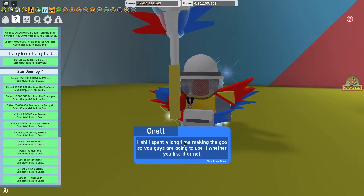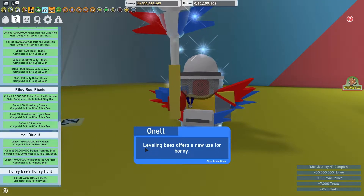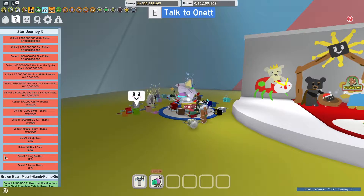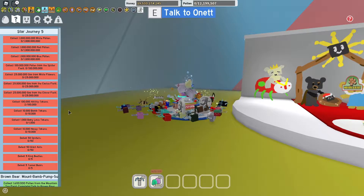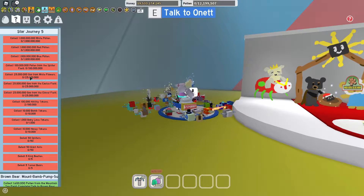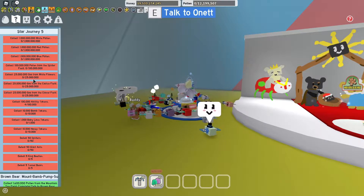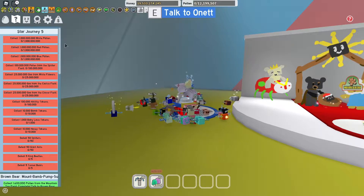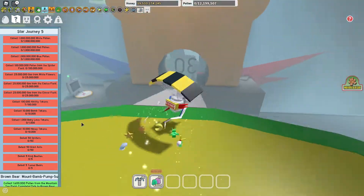So now I can finally actually complete it. That was alright. So we're just gonna grab this last Star Journey quest, and I think we actually get a Star Tree for this. This one is: defeat five tunnel bears, defeat five king beetles, 50 giant ants, 50 spiders, 10,000 honey tokens, 1,000 baby love tokens, 10,000 bomb tokens, 100,000 ability tokens, 25 million glue from the clover field, 25 million glue from the cactus field, 25 million goo from the white flowers, 100 million pollen from the spider field, 1 billion blue pollen, 1 billion red pollen, 1 billion white pollen. That should be pretty easy for the pollen and the goo — the only thing that's gonna take long is the ability tokens.